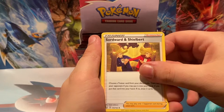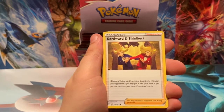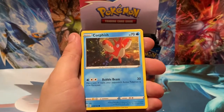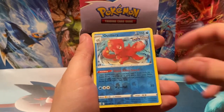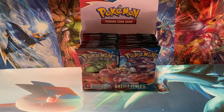Lightning Energy, Swordward and Shielbert. Yamper, Glameow, Corphish — and then Crawdaunt too, so the whole Corphish line in one pack. Cubone, Octillery — not the Secret Rare — and the Non-Holo Marowak.